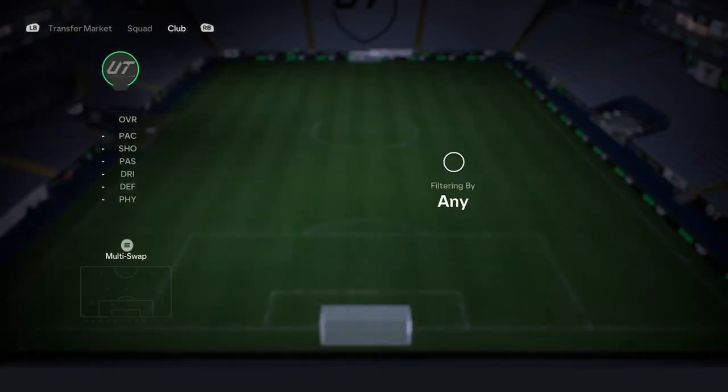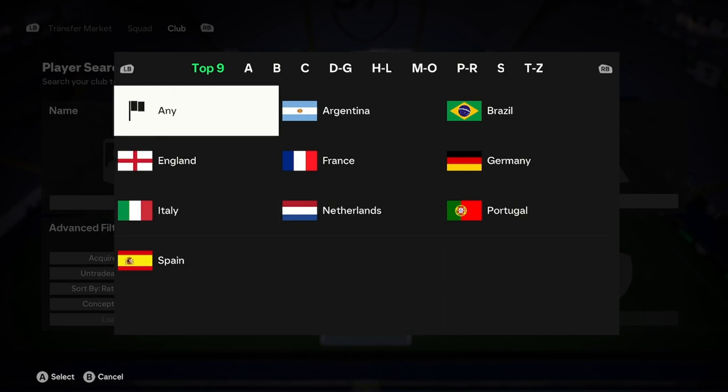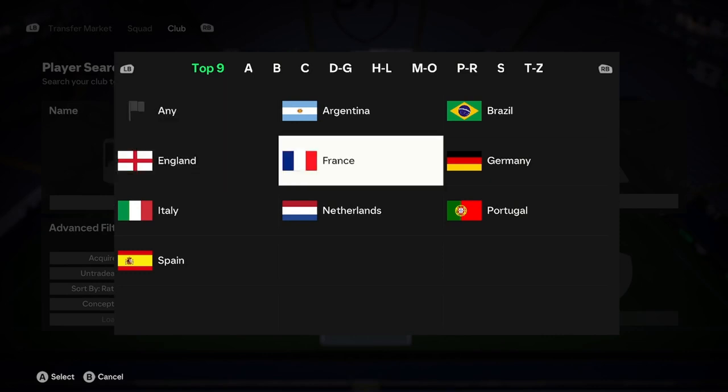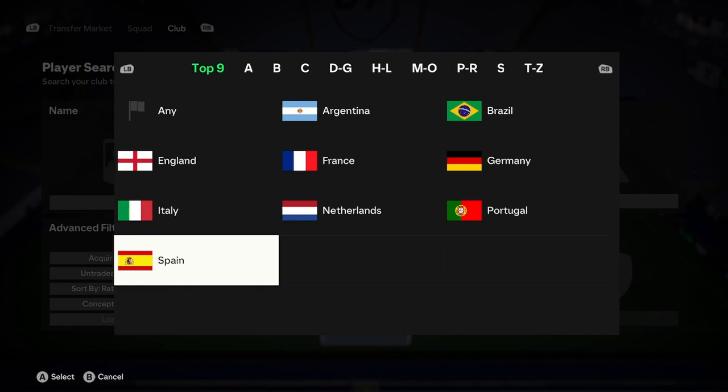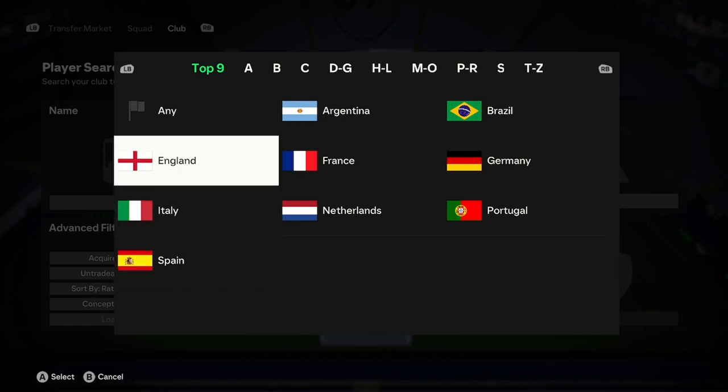The first thing you're going to want to do is choose one of these five nations: England, France, Germany, Italy, or Spain. Once you have chosen your nation, go ahead and select it.